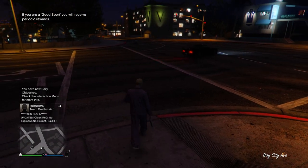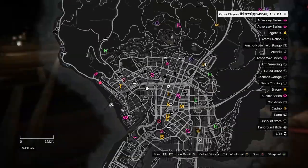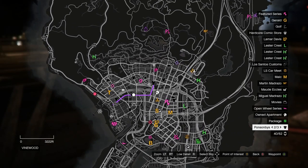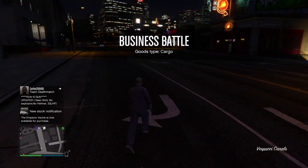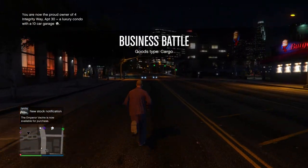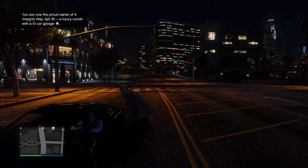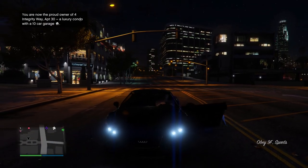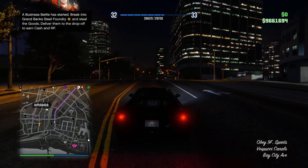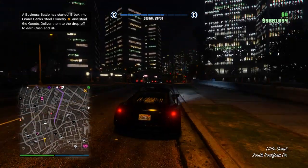Once you get loaded into your new session, hit your pause button, open up your map, and check to see if there are clothing stores in your session. If you see clothing stores, make your way over to the nearest one. If you don't see any clothing stores, switch sessions — the clothing stores will be inside that new session. I'm going to make my way over to the Ponsonbys clothing store because it's way easier to navigate inside of it, but it doesn't really matter which one you go to.